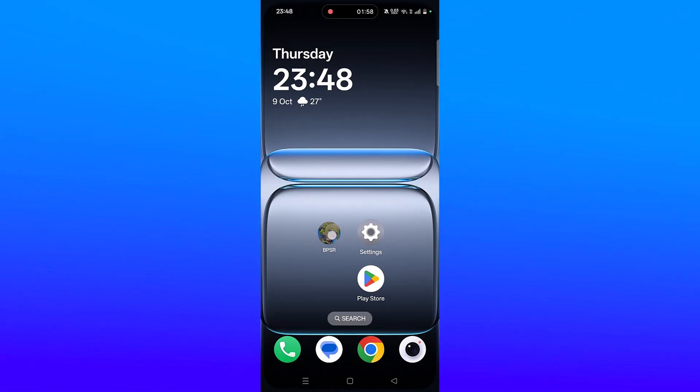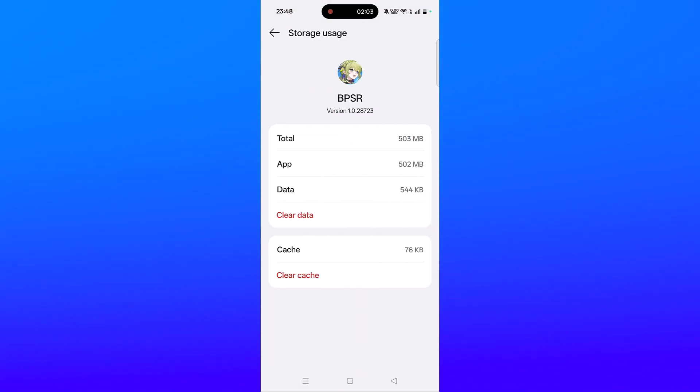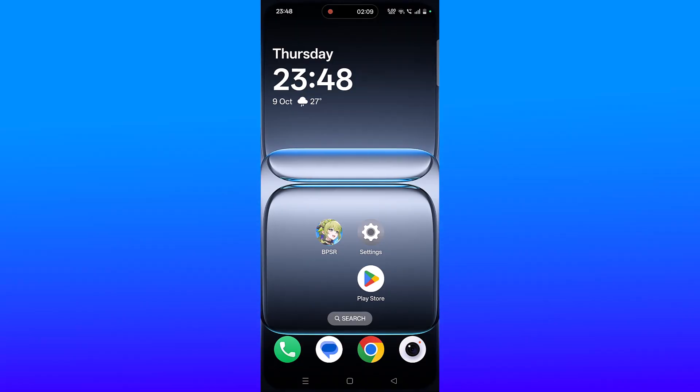The fifth solution is to clear the Blue Protocol Star Resonance app cache. Tap and hold the app icon, click on App Info, then click on Storage Usage, then Clear Cache and confirm it. Then click on Clear Data and confirm it. Launch the game and check.